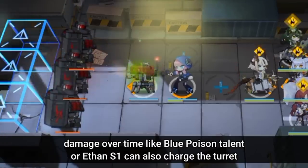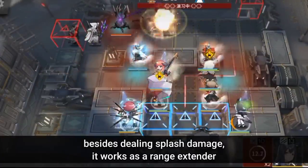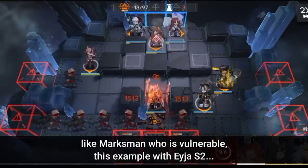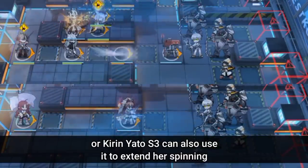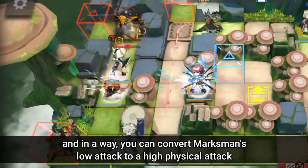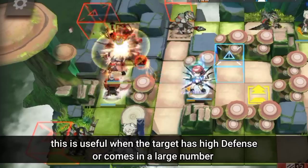Damage over time effects like Blue Poison's talent or Ethan S1 can also charge the turret. This turret provides a lot more utility than you'd imagine — besides dealing splash damage, it works as a range extender when the target is unreachable or too dangerous to get close to. For example, a vulnerable Marksman like Eger S2 can benefit from this, or Kirinyaga S3 can use it to extend her spinning range. The turret is great to partner with fast-hitters like Marksman Snipers — you can effectively convert a Marksman's low attack into high physical damage by having them attack the turret, which then attacks another target. This is useful when the target has high defense or comes in large numbers.